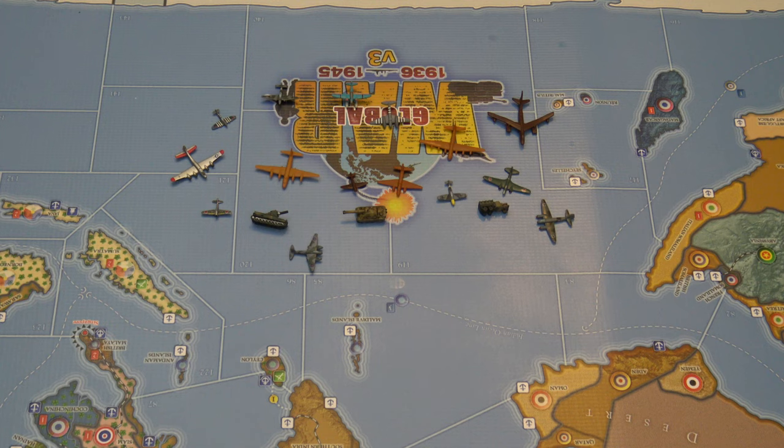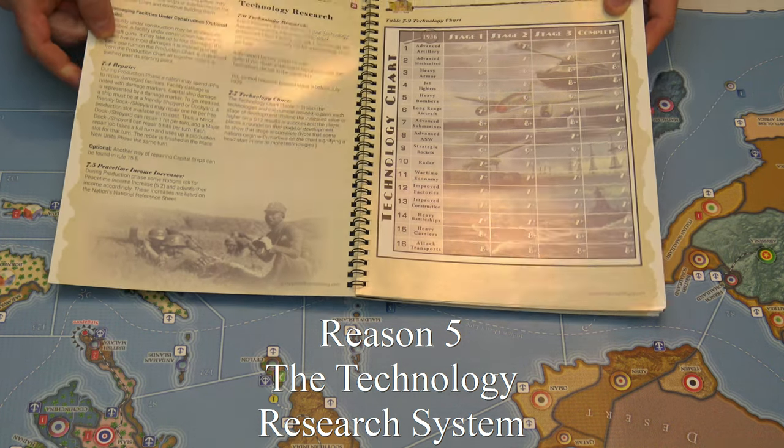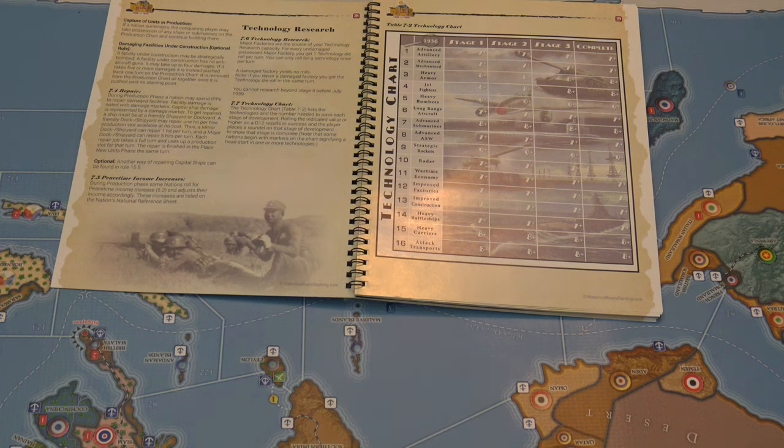The fifth reason I recommend Global War 36 is their technology system. Technology was a major factor in World War II — just think about the battle for the Atlantic. German submarines were dominant during the happy time, then the Allies responded with ASW technology like sonar, the Germans responded with advanced submarine technology like electric motors, and then the Allies increased their air coverage with long-range aircraft and escort carriers. Many World War II board games allow a country to pour production capacity into technology. In Axis and Allies, you could spend all your money rolling for technology, and if you rolled a six on a six-sided die you developed a technology — but what you got was random. This is a poor system.